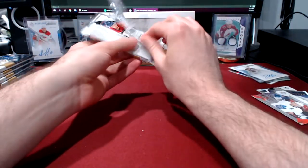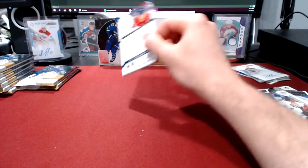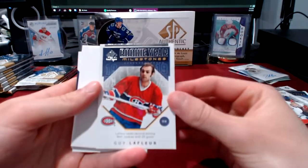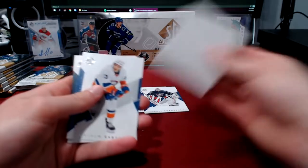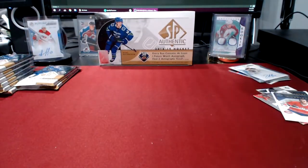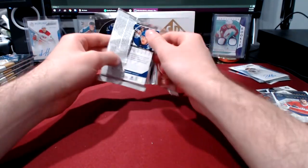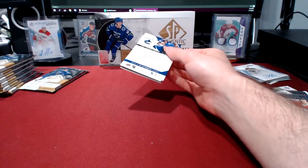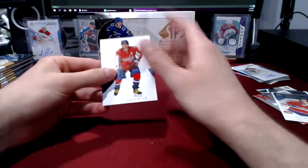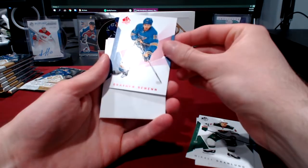Wow, talk about a great box - two future watch autos. I am very very happy. I believe that's probably the second best future watch auto you could pull in this box. Eichel's good and all, but not being in his rookie year and having an update product - not that great, plus he's on Buffalo. Hart would be great because he's probably the only big goaltending prospect that ends up panning out, but Svechnikov is definitely what you want in a rookie auto - a winger who can score a lot of points.